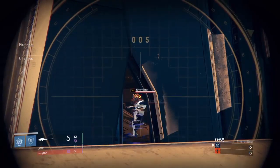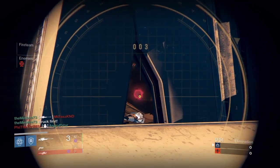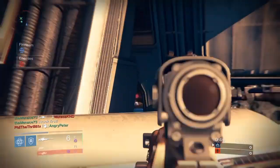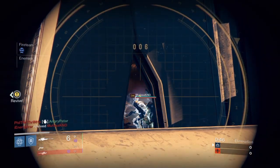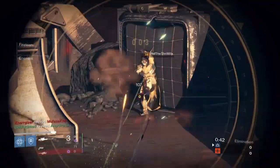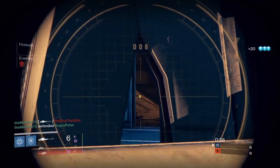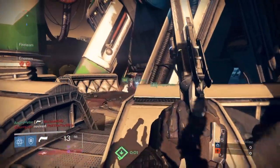The point spawns right on B, where B normally is in domination, right in this middle area. So it's just like any other Trials match — you want to be where your enemies are, but don't rush them unless you have shotguns.